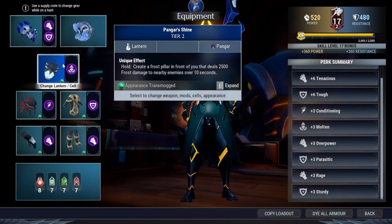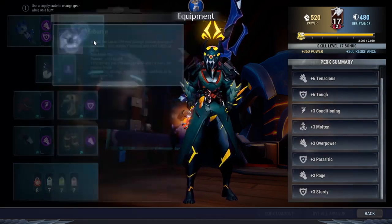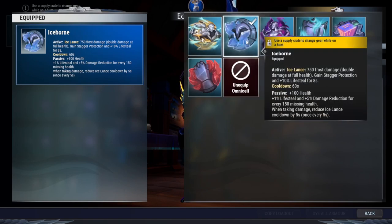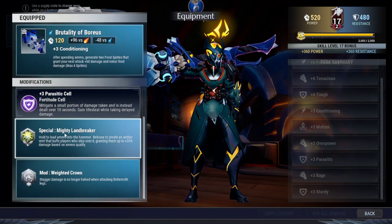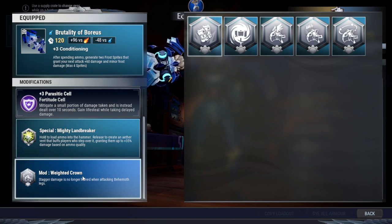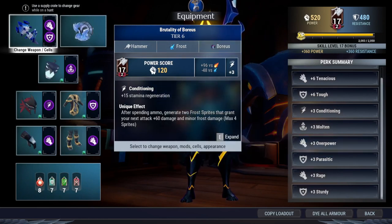You're free to switch elements, of course. For the Omnicell, I don't really recommend any other one apart from Tempest, but Ice Bone seems to be the best choice here. The weapon has Rage and Parasitic — the Mighty Landbreaker, which you can get from the Slayer's Path. The Weighted Crown you can also get from the Slayer's Path. The Weighted Crown will increase your stagger damage on parts other than the head to deal the same amount of stagger damage as hitting the head. That's very good for knocking down the behemoth, and that is where Overpower is very effective.